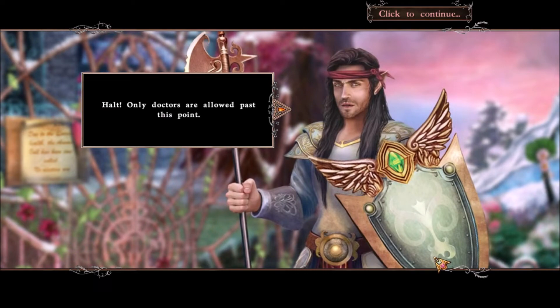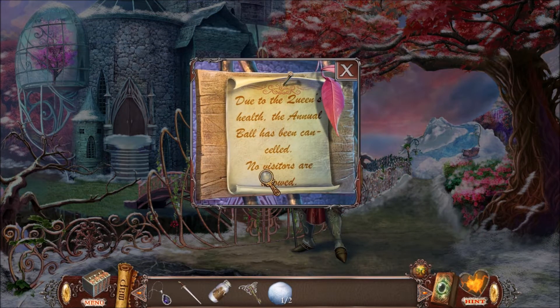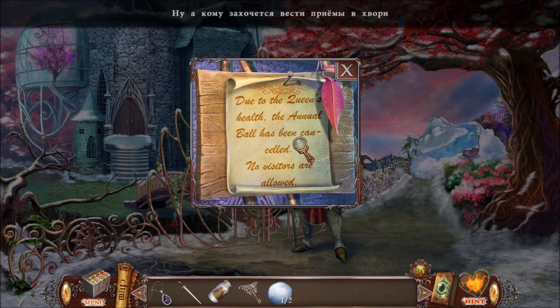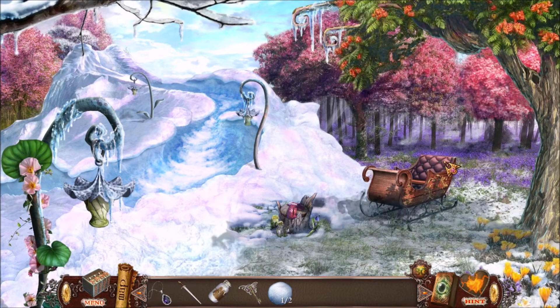Halt - only doctors are allowed past this point. So the queen is sick. I love this stuff at the top of the screen, that looks like Russian. Okay, so the poor queen is sick. We need to create some sort of medicine to save her. That way we can go inside her castle and get the magic butterfly from her.